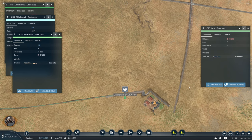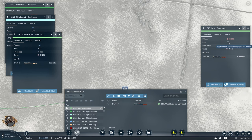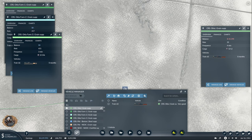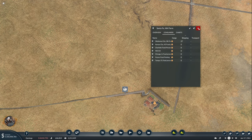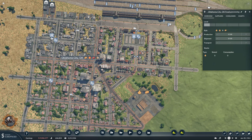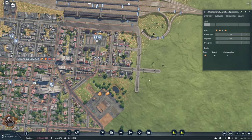Now I notice that Oklahoma's food is very old — I should create a line to drop it locally. It's weird that the plants can't just supply their surroundings. Let me build a cargo building here — 20 meters is fine. And we need to create a line from here to here using a cargo truck. Food drop.